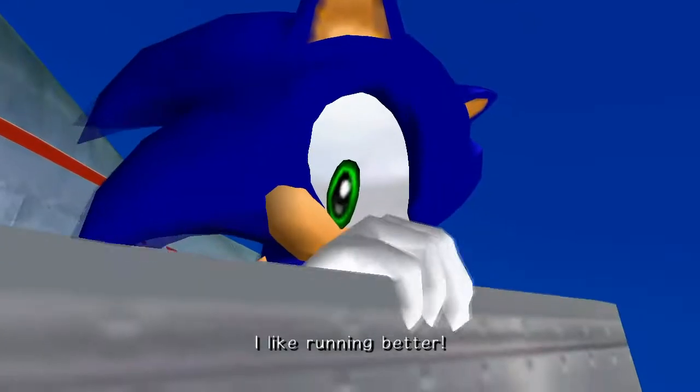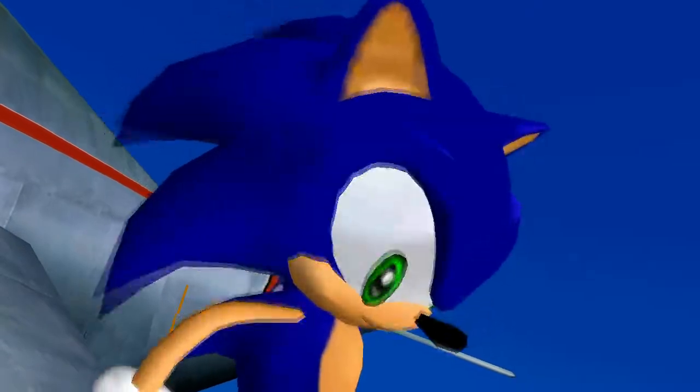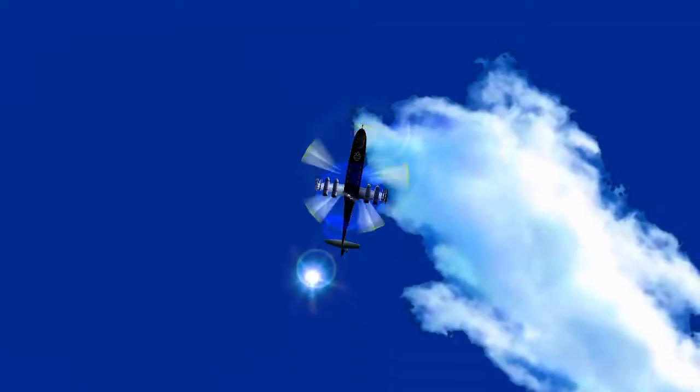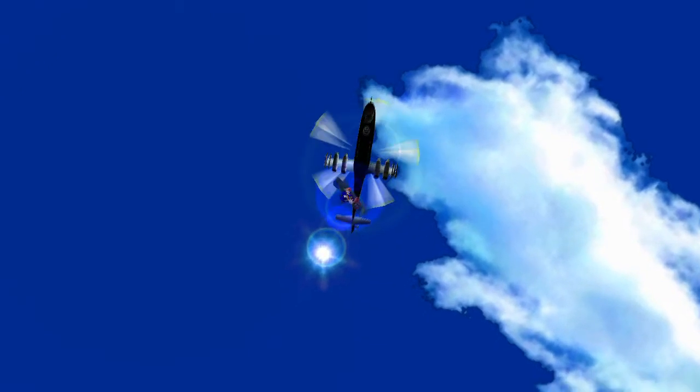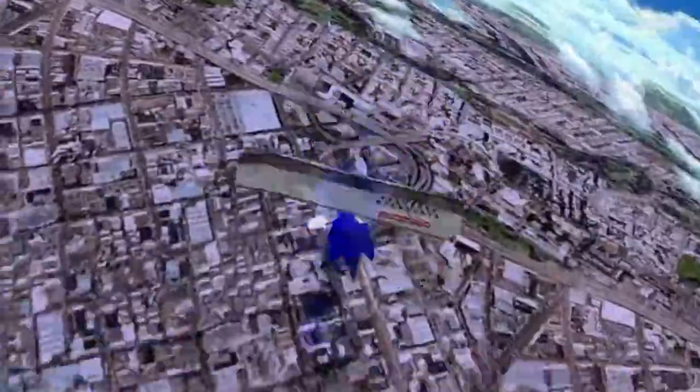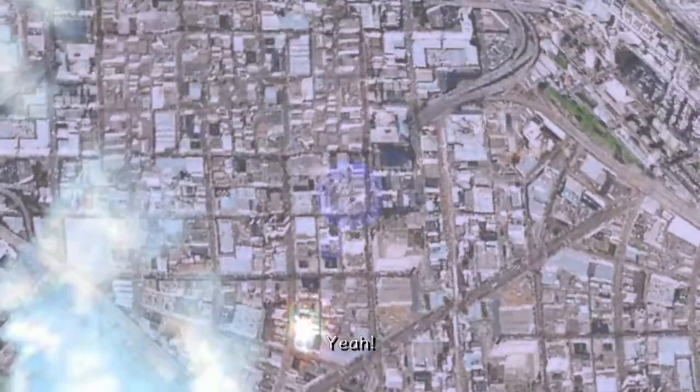In the Dreamcast version, if you hold A at the door, Big the Cat is supposed to appear there. But I heard they cut most of his cameos - he has a cameo on every level. I heard they cut most of them for the GameCube version, and I guess they didn't add them back in this one. I wasn't holding the button long enough, but yeah, that's a thing.